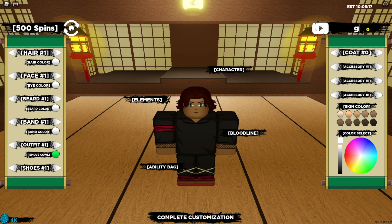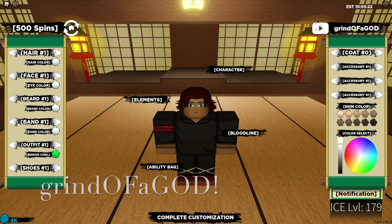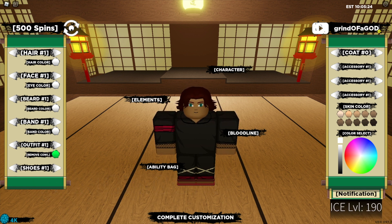The next code is "Grind Of A God" — that's with a capital for "Of" and capitals for "God" — with an exclamation mark at the end. That code has been accepted.